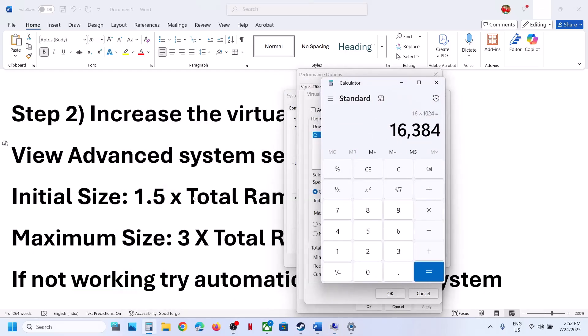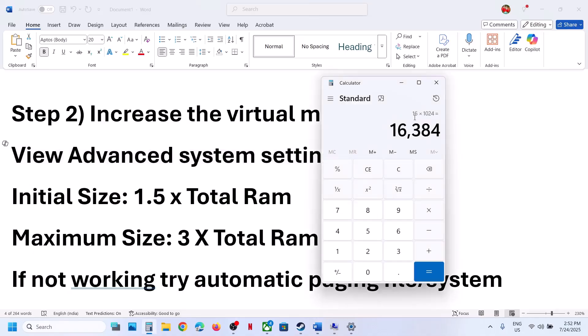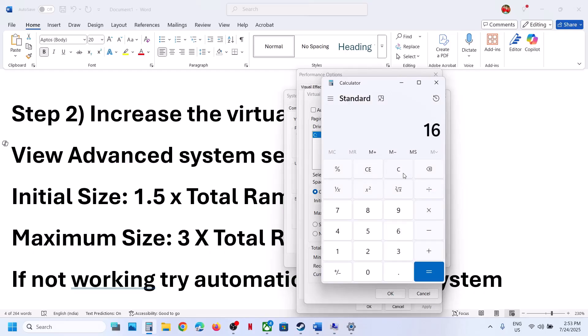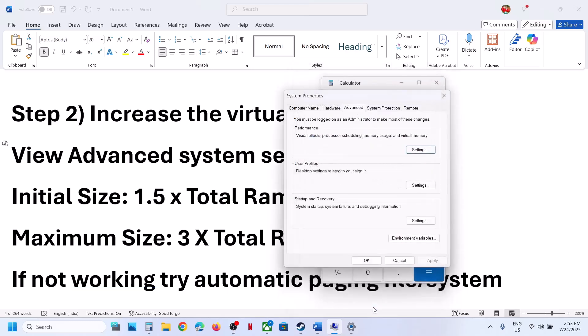To convert your RAM: multiply your GB by 1024 (for example, 16 GB = 16384 MB). The initial size is 1.5 times your total RAM in MB — for 16 GB that is 24576. The maximum size is 3 times your total RAM in MB — for 16 GB that is 49152. Enter those values, click Set, then click OK.